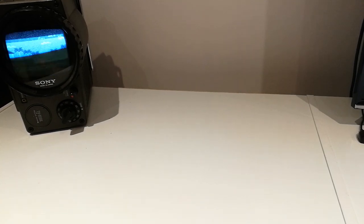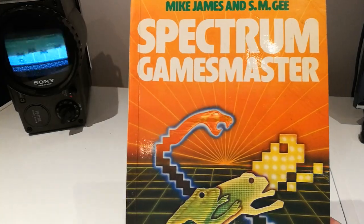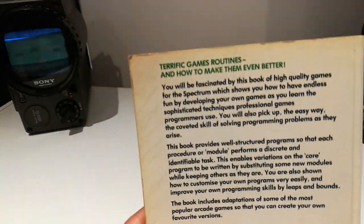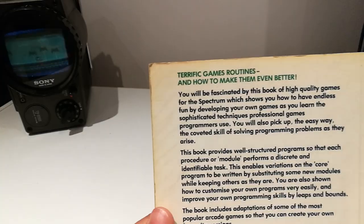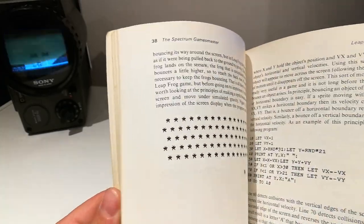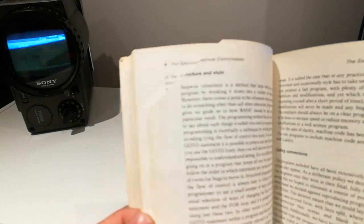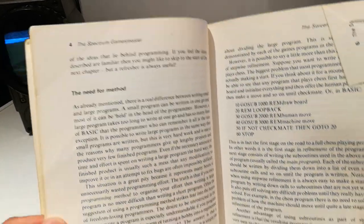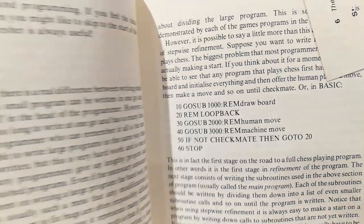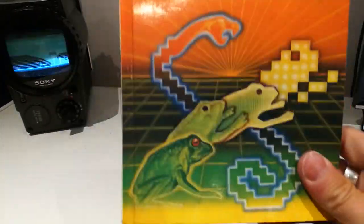Right, what we've got first of all — we've got a book: 'Spectrum Games Master — Terrific Game Routines and How to Make Them Even Better.' It's a programming book. I am useless at these. I used to try copying these out, and that must be an important page because it's been folded over. Even something simple like that I'd get wrong — I'd put a wrong number or letter in and none of these ever worked.